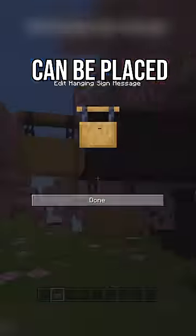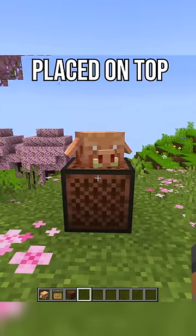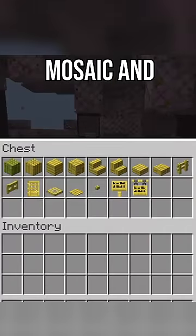Hanging signs can be placed with two different block models. A piglin head was added with a new feature: playing mob sounds when placed on top of a note block. The bamboo block wood set includes bamboo mosaic and bamboo raft.